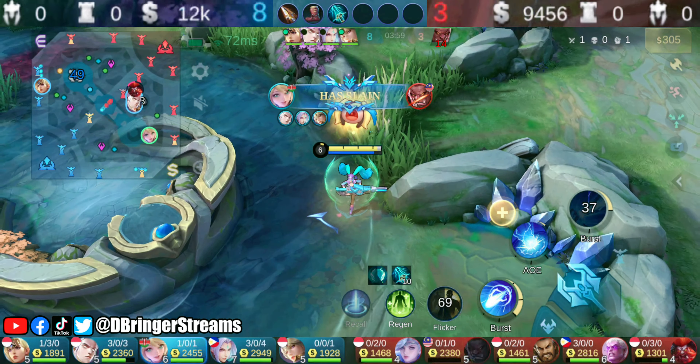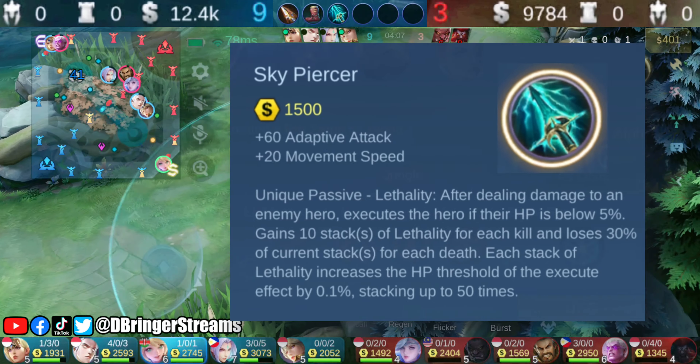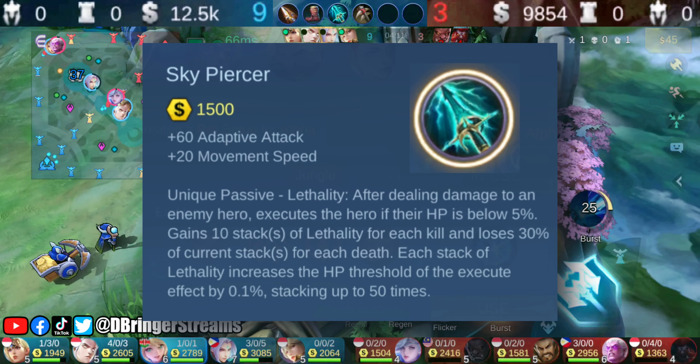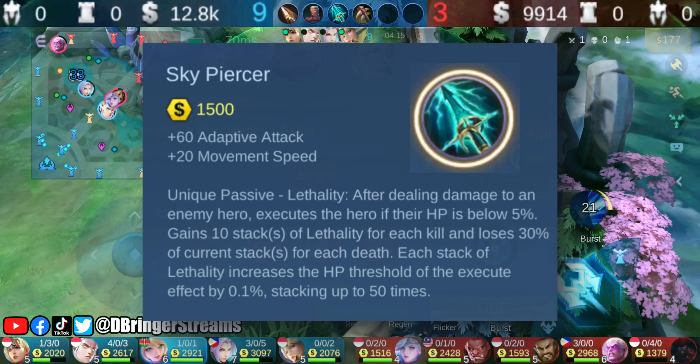Skypiercer made that kill possible. I'm pretty sure we wouldn't have taken Balmond down with that much HP left if it weren't for Skypiercer's effect. Skypiercer is very good for its price — it's only 1500 gold, so buying it early is highly recommended.